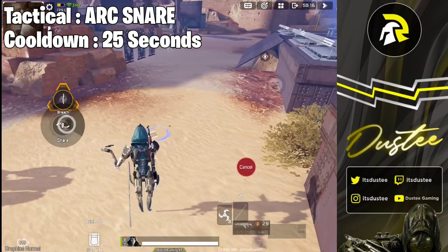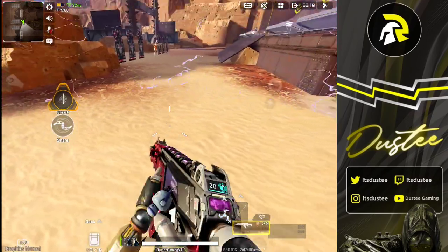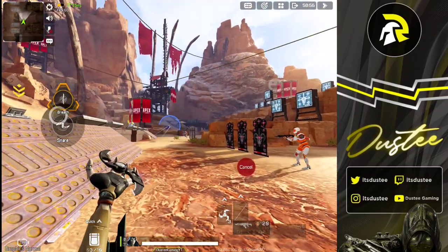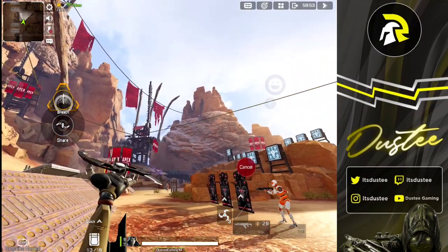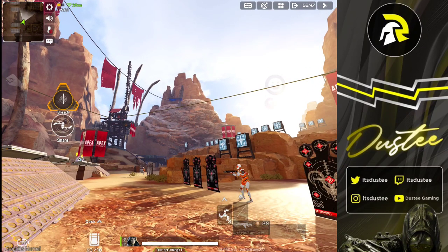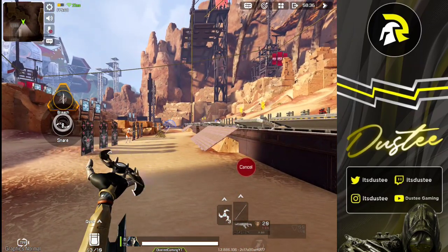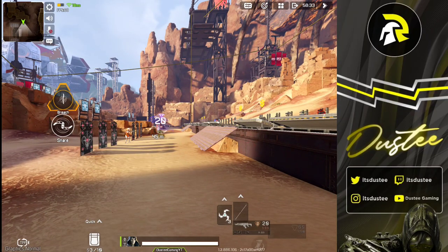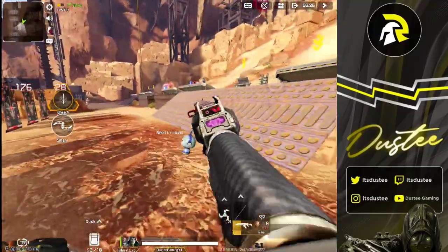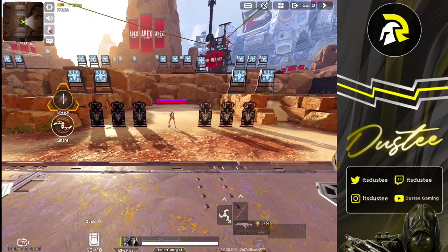Next up is the tactical ability called Arc Snare — a spinning snare that damages and tethers the first enemy that gets too close. It damages and tethers only one enemy even if they're grouped together. You can hold the tactical ability button to aim your arc snare anywhere on the map. It travels in a straight line to wherever you aimed, and if an enemy is on that trajectory it automatically catches, damages, and tethers them. You can then push and kill them — very useful when enemies are behind cover or reviving a teammate.